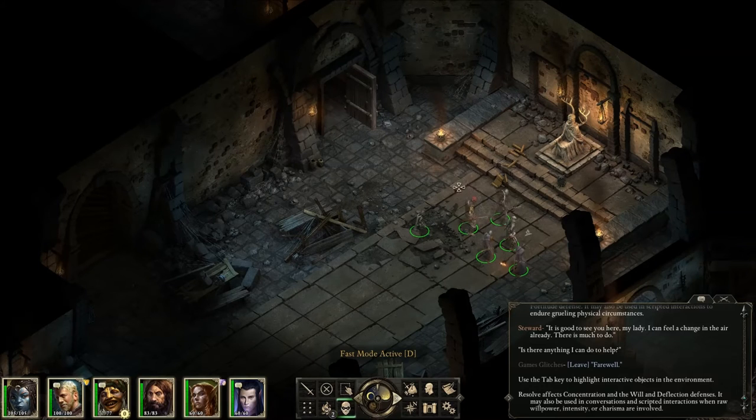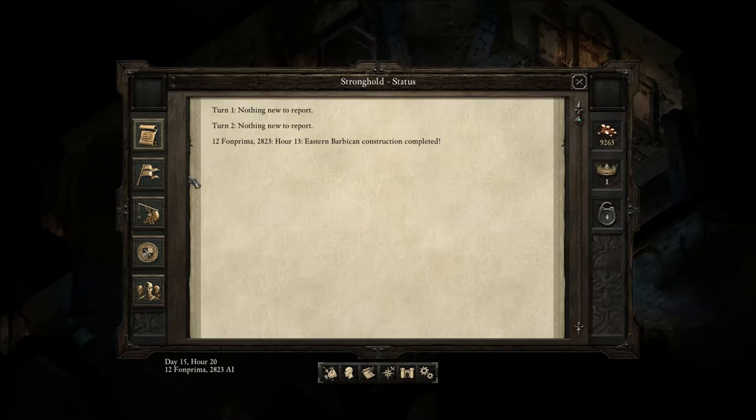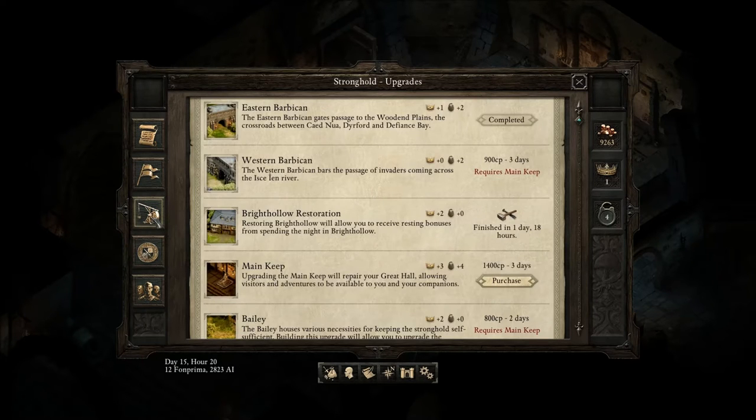When you agree to be the new steward of the Stronghold, this button will light up and you can now use the Stronghold button at any time. When you click it, you will notice that you now have Stronghold updates available. At first, the Eastern Barbican would not be available to you, but you can update it for free.